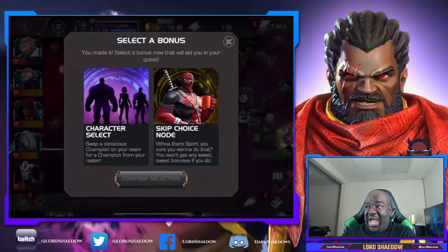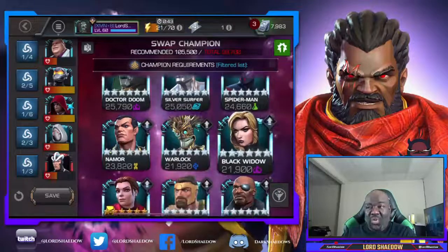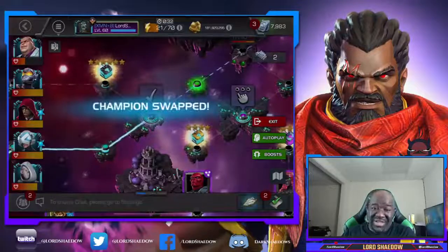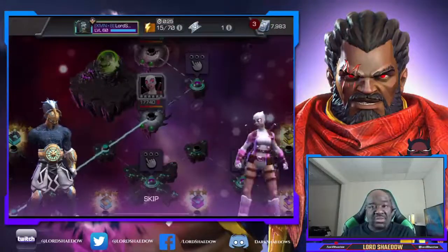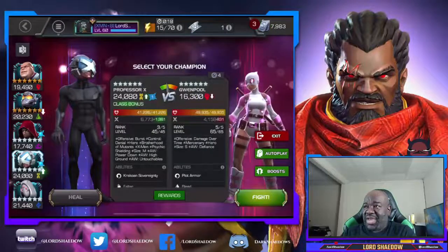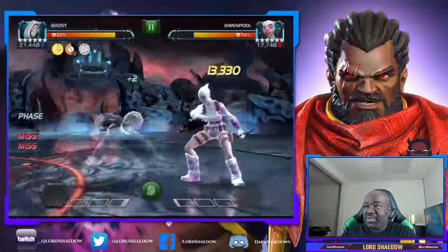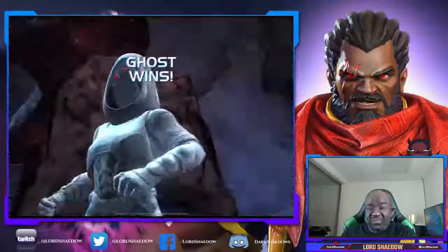Now we're at the boss. We can choose a character to swap out — that's the first one. I'm swapping in Professor X; I took him to rank 3 recently, and he's useful here. Then there's a regular Gwenpool fight — she's not the boss, just 16K, very easy. I go in with Ghost: one hit, one hit, one hit — done.